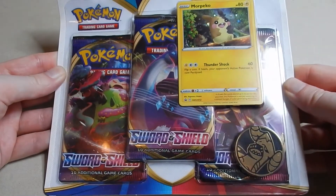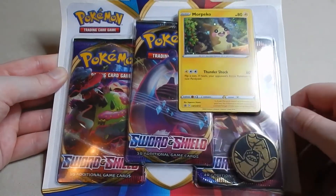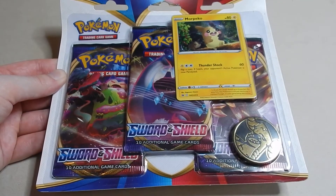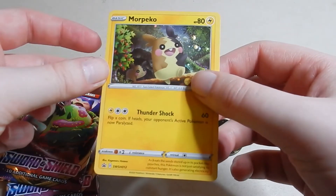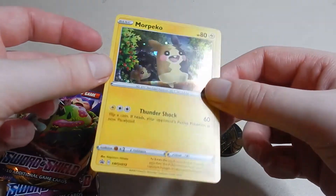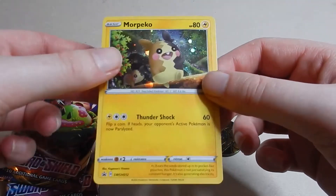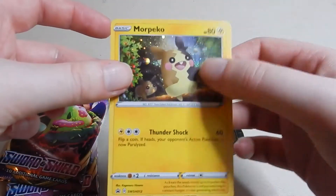We have here Sword and Shield with Morpeko — it's the triple pack series that I always try and do. This comes with Morpeko, which I actually quite like, and I like the fact that it changes form. Unlike the other knockoff Pikachus like Plusle, Minun, Pachirisu, and Dedenne, I actually like this one.